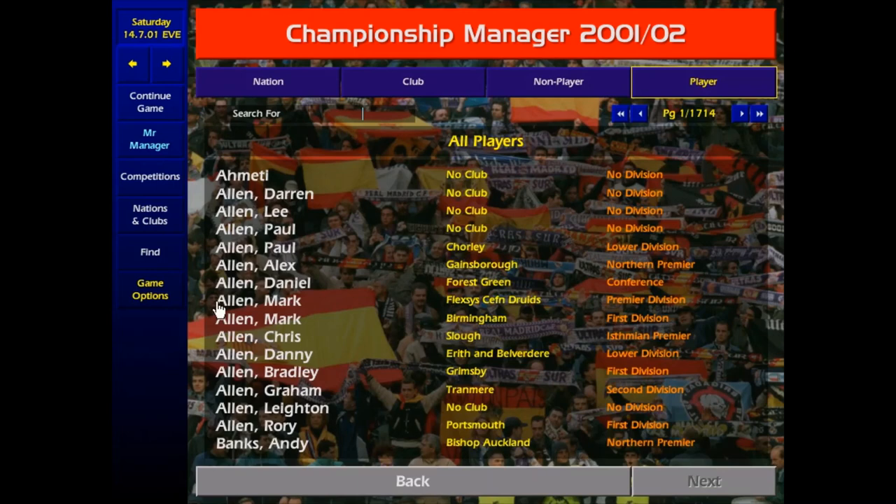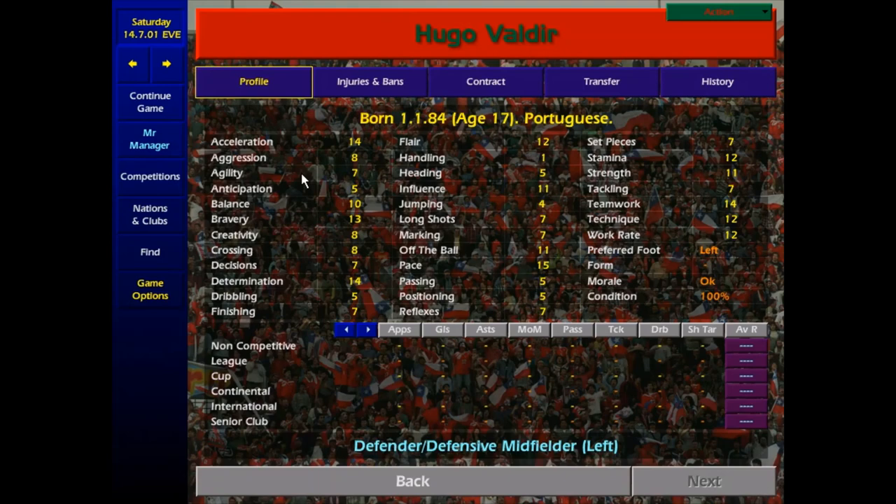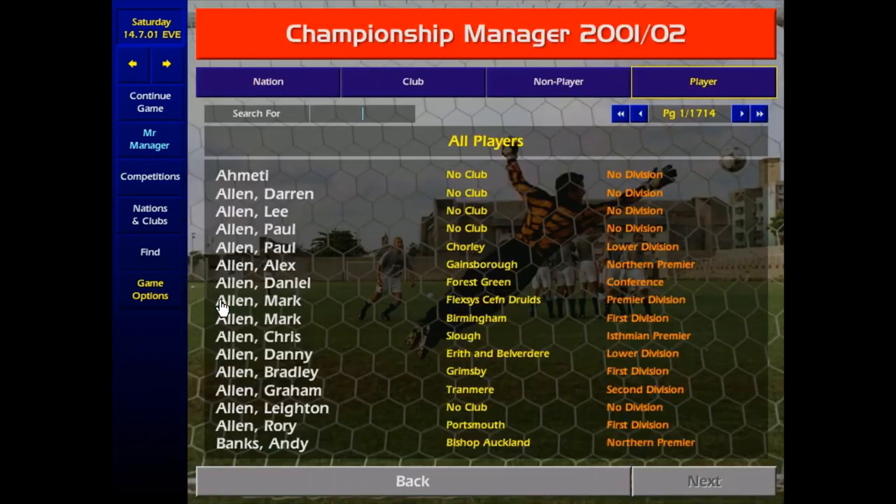Our second string left back is another young Portuguese — it's Hugo Valdea. Only 17. He's not going to bowl into the first team of the top clubs, but in a few years time he'll make it. He's a very good young player, and from Division 2 down he's good enough to start. One boot out of 5 difficulty.